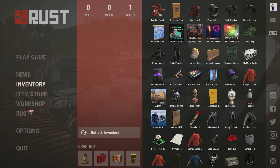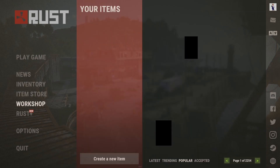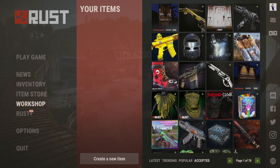You may ask where you get those skins — you get them in the item store or on the community market. The workshop shows the skins that are currently being created by the community for the game. There are four options at the bottom: latest being the most recently posted skins, trending and popular show skins that are currently on the rise, and accepted shows you the skins that are currently in the game.